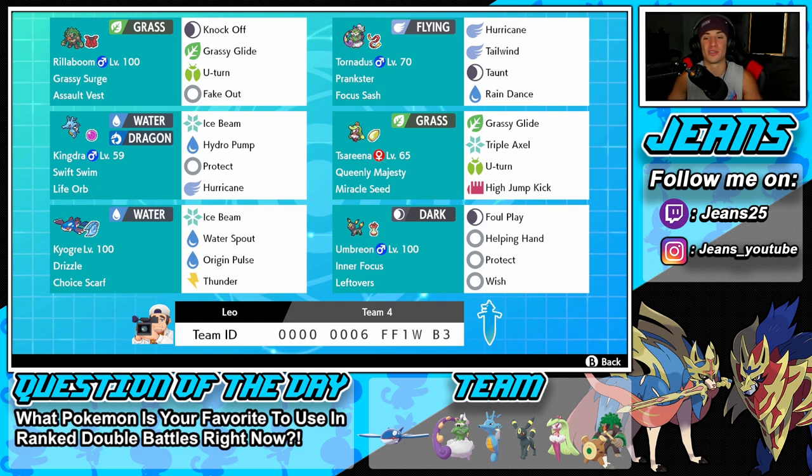Next to Kingdra is Tsareena, and this Pokemon has been seeing a lot of play in Series 10. With no Dynamax, first-turn priority moves are at their peak, and Tsareena's ability Queenly Majesty cancels out first-turn priority moves — that's why you're seeing a lot of Tsareena. She controls the battle really well without Dynamax. Moveset is Grassy Glide, Triple Axel, U-Turn, and High Jump Kick with Miracle Seed.